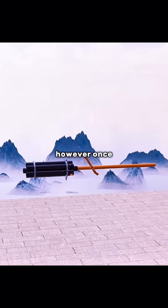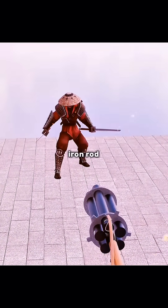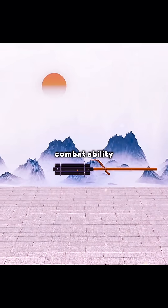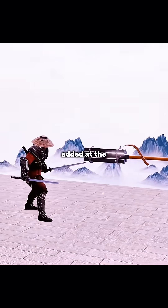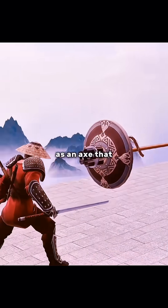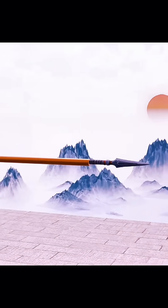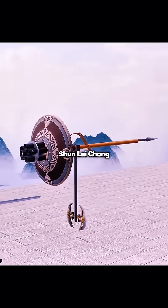However, once such a weapon is fired and the enemy gets close, it becomes a useless iron rod. Therefore, in order to increase melee combat ability, a shield is installed on the barrel, an iron spear head is added at the bottom, and even the bracket has been designed as an axe that can be used for hacking. Having done all this, you have invented a versatile close-and-long-range combat artifact — the Xunlei Chong (迅雷铳).